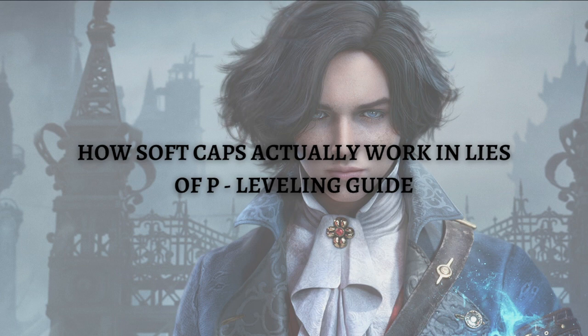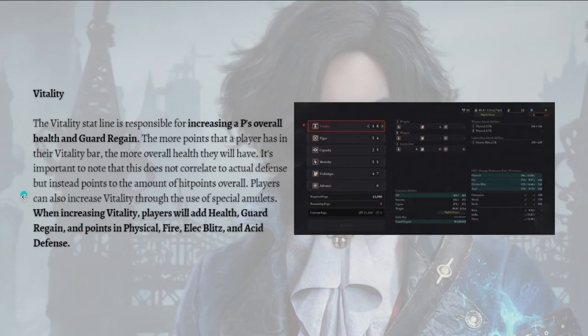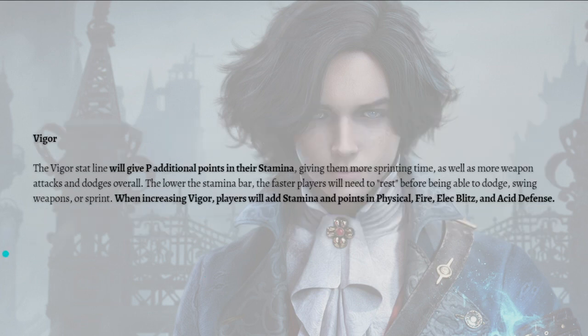The first stat of the soft caps in Lies of P is Vitality. The Vitality stat line is responsible for increasing P's overall health and guard regain, so the more points a player has in their Vitality the more overall health they will have. This does not correlate to actual defense but instead points to the amount of hit points overall. Players can also increase Vitality through special amulets. When increasing Vitality, players will add health, guard regain, and points in physical, fire, blitz, and acid defense.